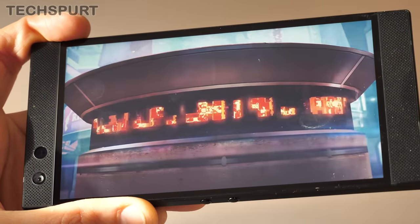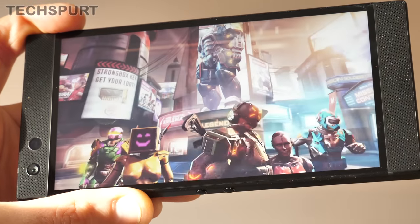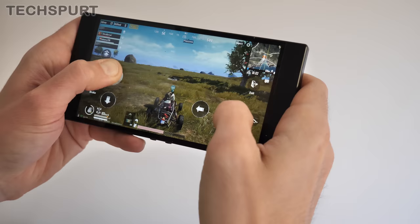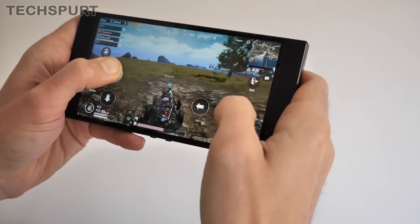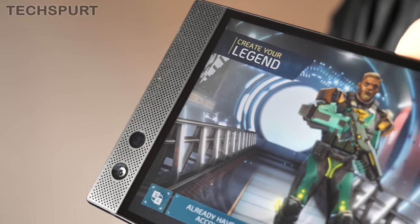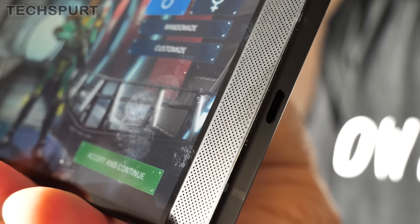A strong part of any gaming experience is the audio. A lot of games pack awesome music to get you in the mood, and in PUBG Mobile the audio is essential for listening out for footsteps and distant gunfire. The good news is that the Razer Phone 2 packs dual Dolby Atmos speakers, both front-firing, so you get a powerful bit of audio blasted right at your face. While there's no 3.5mm headphone jack, you do get a dongle bundled in the box with a 24-bit DAC built in, so if you go wired you can expect really solid audio quality.